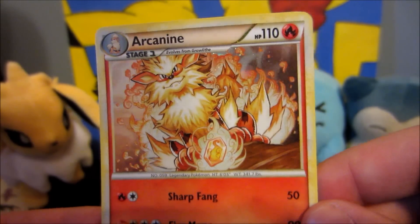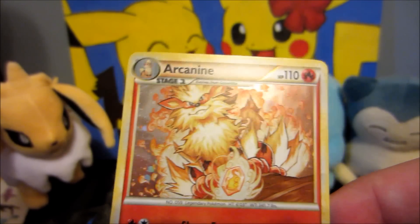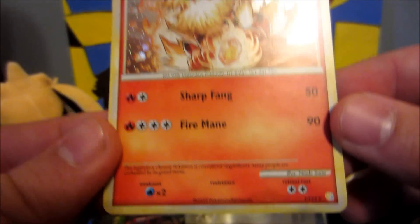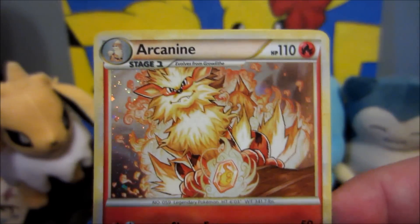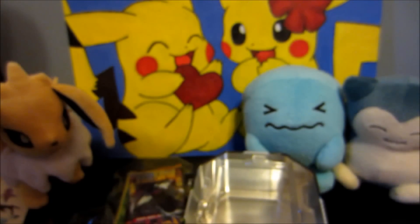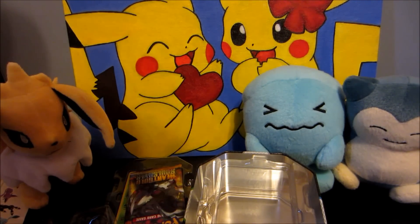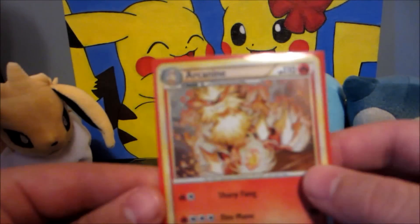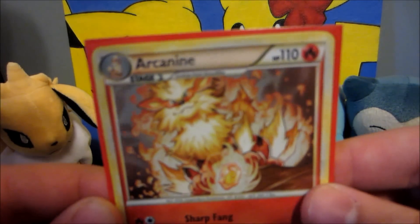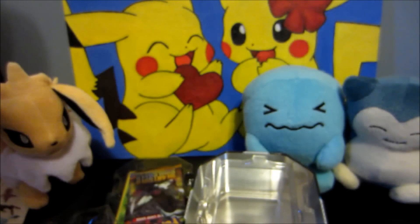And an Arcanine rare — oh wait, this is a holo! I could not even tell. Wow, look at that. Yeah, I thought this was just a regular rare but it is actually a holo, so that is pretty awesome. Let me sleeve that up — pretty fitting, I got a nice red sleeve for it. Sweet. I really cannot tell that was a holo, that's awesome. Alright, let's move on to Platinum Arceus.